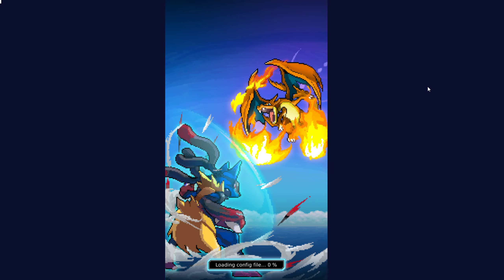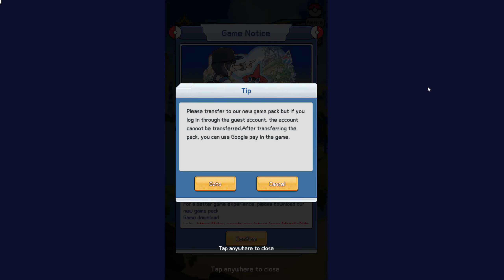There are two ways to do this. Firstly, we launch the old one and wait until the game opens. Then it'll take us to this screen: please transfer to our new game pack. But if you log in through the guest account, the account cannot be transferred. After transferring the pack, you can use Google Pay in the game. So we click go to.